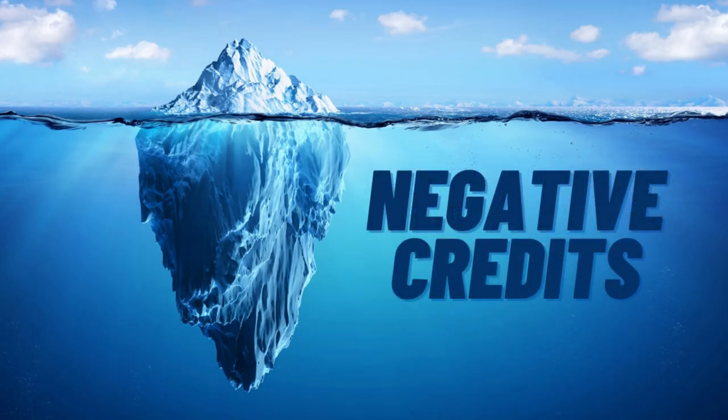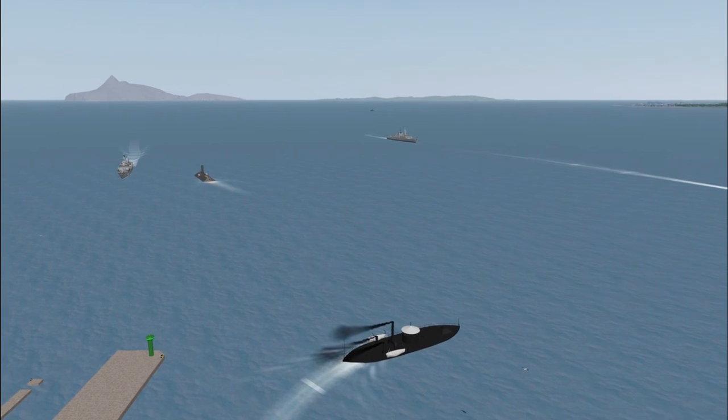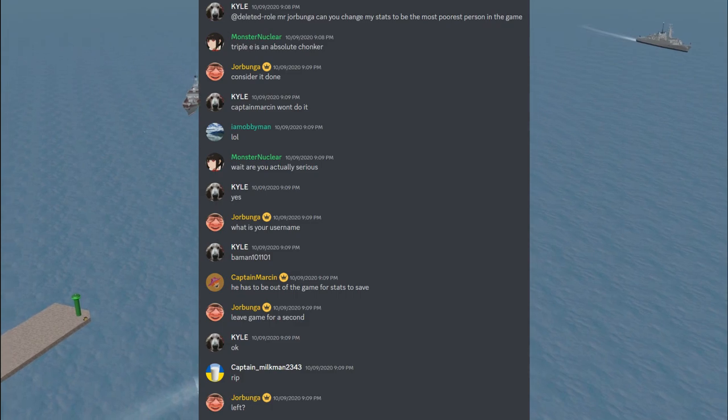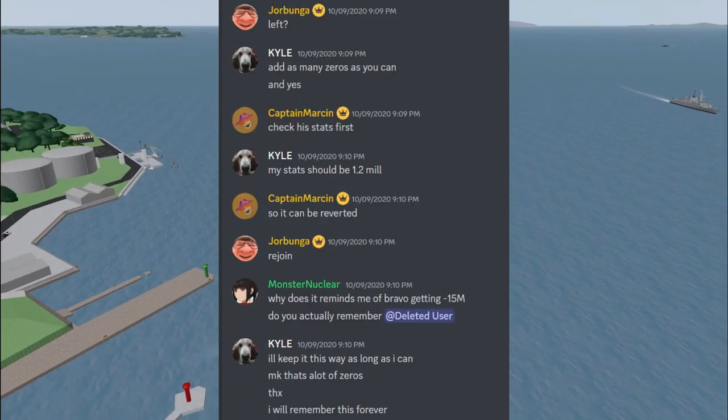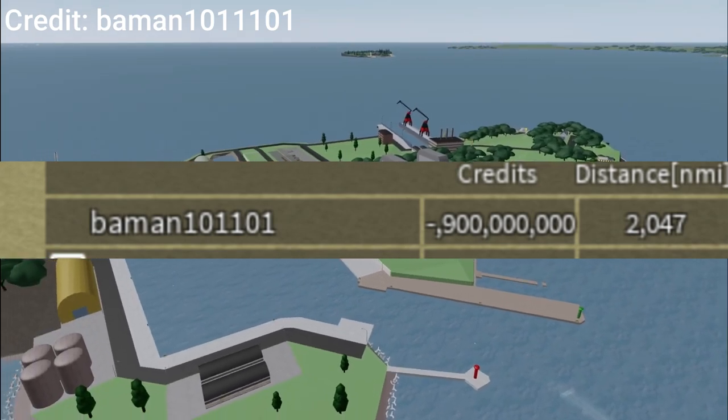We are now moving to the final layer — the Abyss. There have been a few instances of people achieving negative credits; the only photos I could find were from a user named BAMAN. The story behind BAMAN's negative credits was that they literally just asked to be made the poorest person in DSS 3, and Jorabunga made that wish come true by giving them negative 900 million credits.